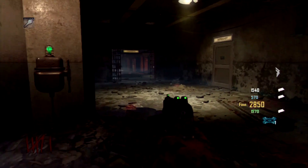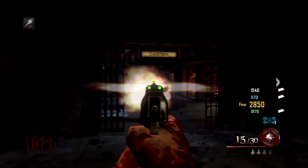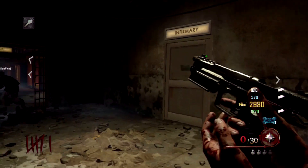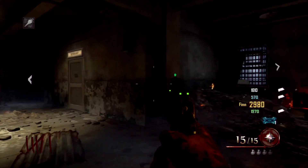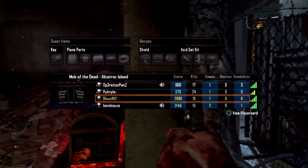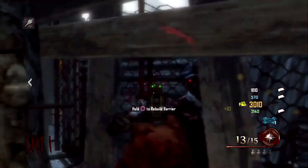The Uprising DLC released on April the 16th on Xbox and May the 16th on PS3. The Uprising DLC came with 4 multiplayer maps and 1 zombies map.